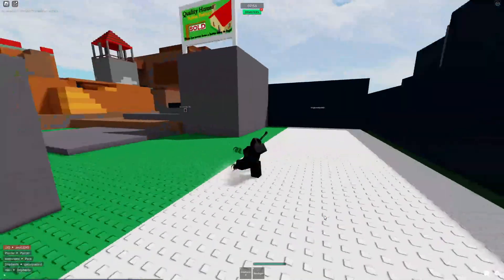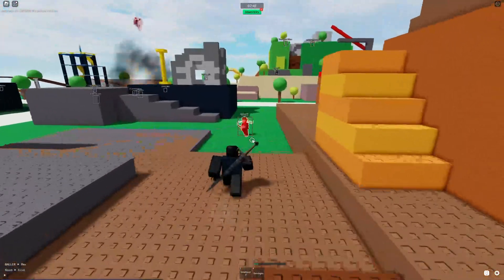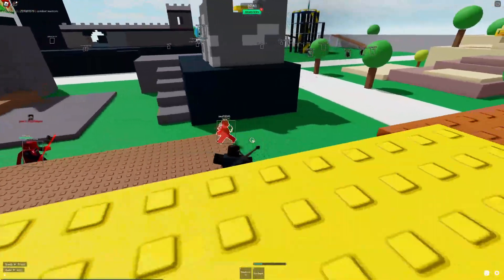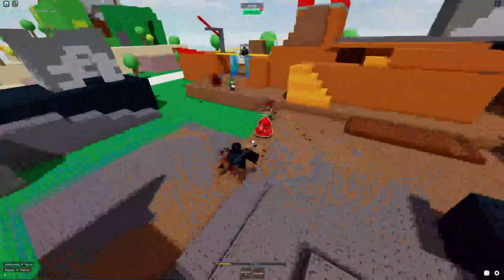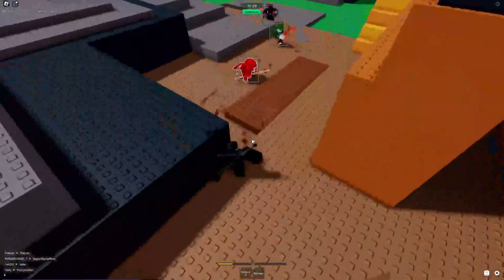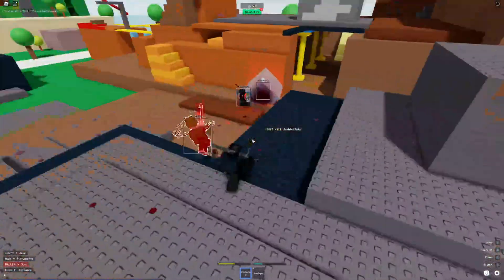I also forgot to mention silent aim. When I walk up here you can see a red box goes on the target. Say if you have a bone arrow or kunai — it would shoot, and even if you're not aiming at them properly, they've got a red box around them. Even if I'm aiming at the floor, they've still got a red box around them. That's what silent aim does, and you'll see me using it in the video.